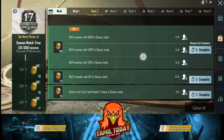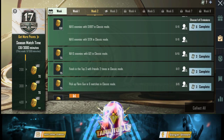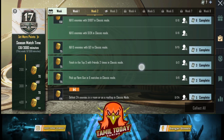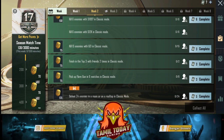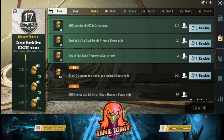You can get a shotgun — the S686 — to complete the first mission and earn 150 RP points. You can kill 15 enemies with an SMG in classic mode. You can also finish Top 3 with friends two times. You can do it by playing classic matches.